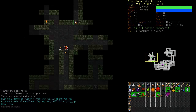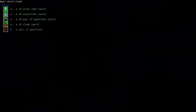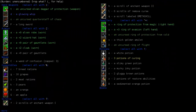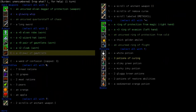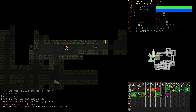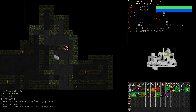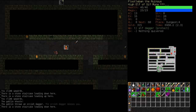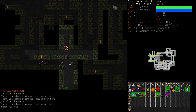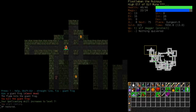Let's try on these pair of gauntlets — generally in Crawl you never know when something's enchanted so it's worthwhile to try them on. They're plus zero, so we'll put the cursed ones back on — just because they look a little more fancy, though it doesn't matter at all. I generally explore up staircases but once in a while I miss them.